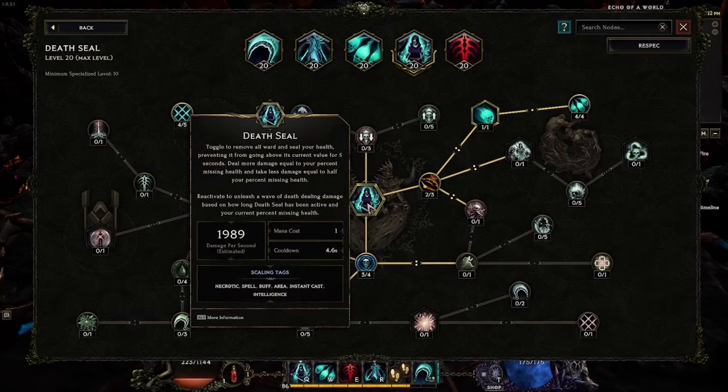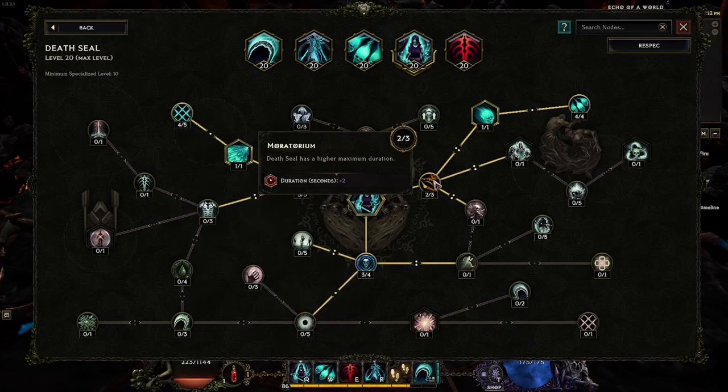Death Seal is a very important ability that takes a little getting used to. Upon pressing the Death Seal button, you lock your HP at whatever it currently is — so if you're low and press it, you lock in at that low value and cannot lifesteal past it. This enables a low-health build for certain passive synergies. At base, Death Seal absorbs damage dealt and then releases it when you reactivate it. An important note: when you reactivate Death Seal, it remembers all the health you would have gained during the duration and forces you to gain all of it instantly.